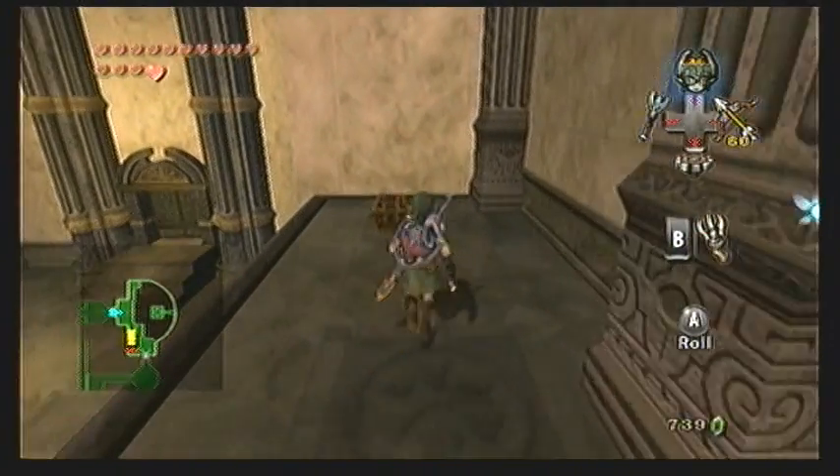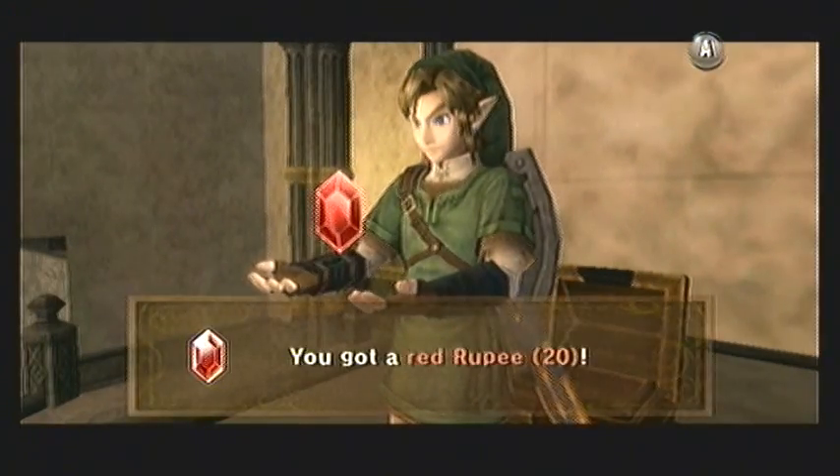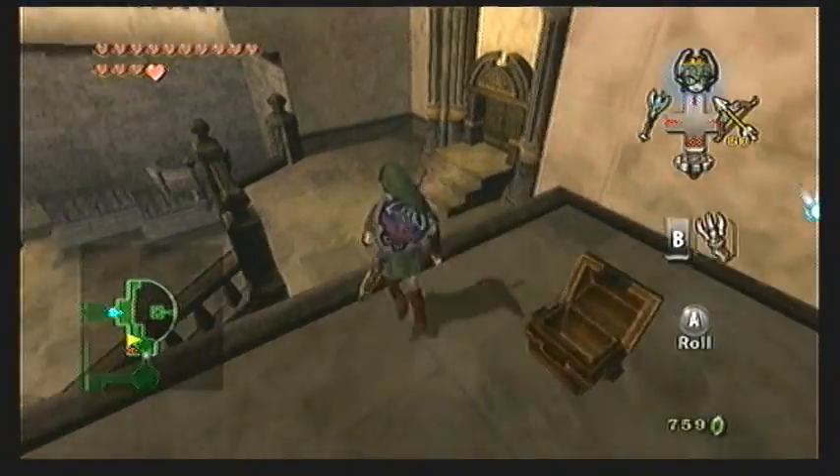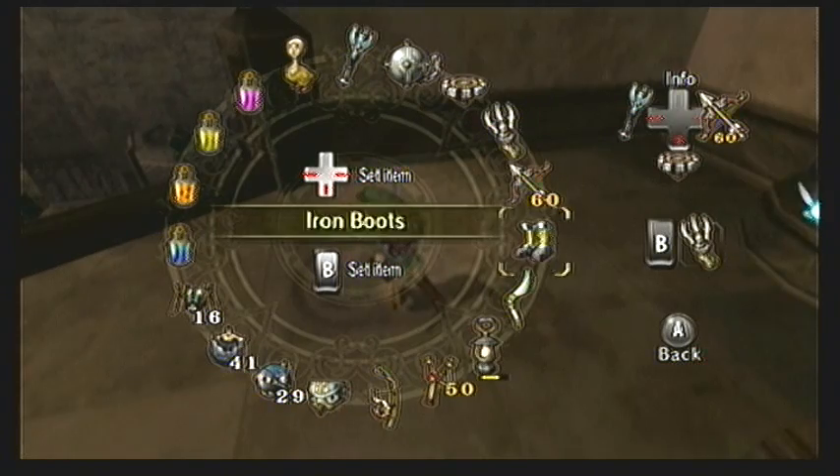Welcome back! We just got the big key in that room I just came out of, that is up on this upper ledge, and we will need it in order to finish the dungeon. So if you have not snagged that yet and you aren't sure how, you should check out the end of the last video where you can see how I got up on this upper ledge.